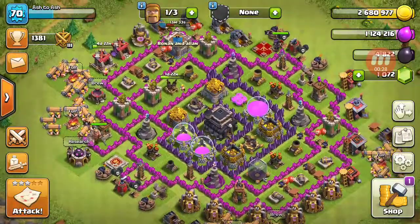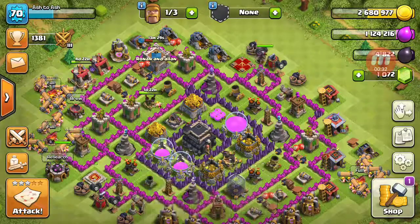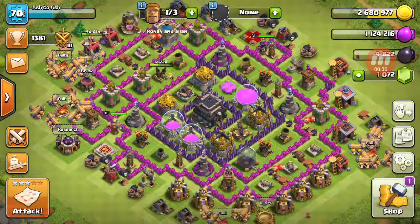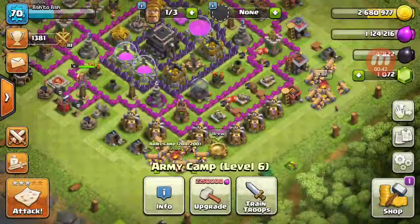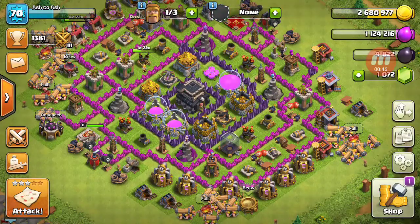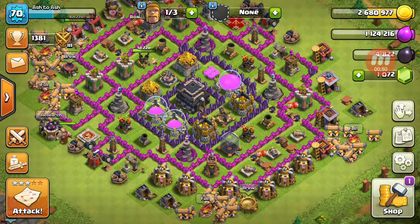I did upgrade a few defenses here and there, especially these two Archer Towers. This air defense is being upgraded, and as you can see I have a full army camp full of these barbarian ram things. I already used them once — they were pretty awesome. A giant bomb wiped them all out.